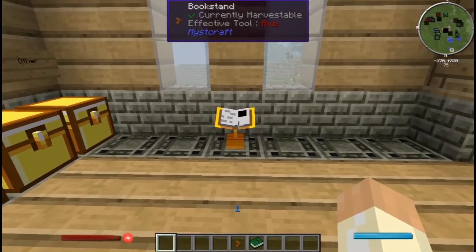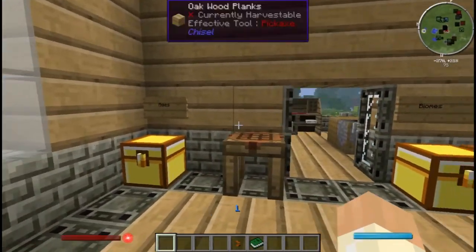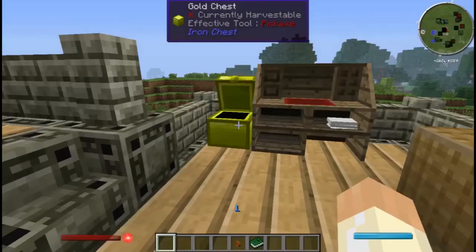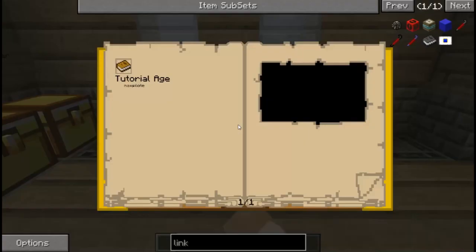You put it on the stand. Another thing you can do - if we had any crystal I would show you - you can actually make portals for these, and we'll get into that in a bit. There's a lot of things we'll get into in a bit. And to travel to an age, you just open the book and click.